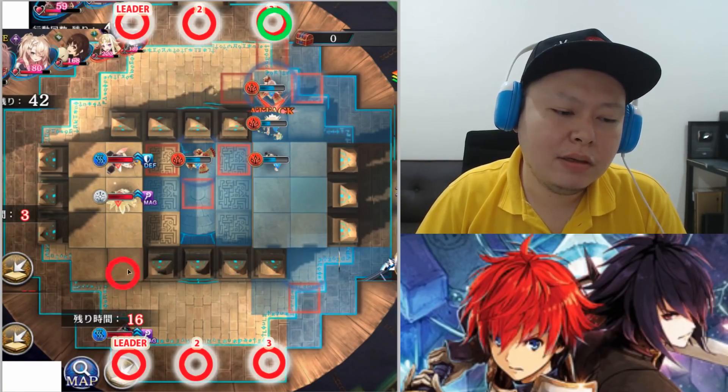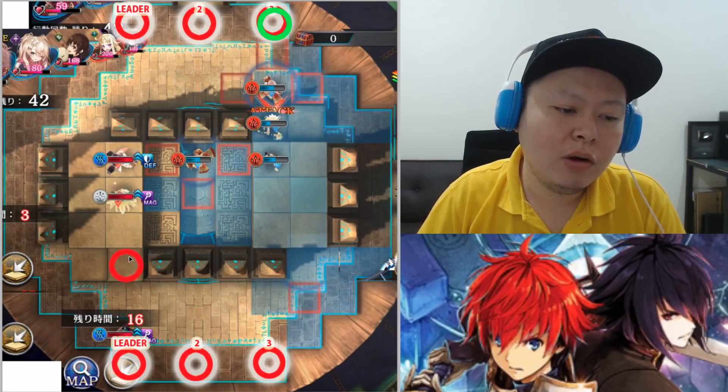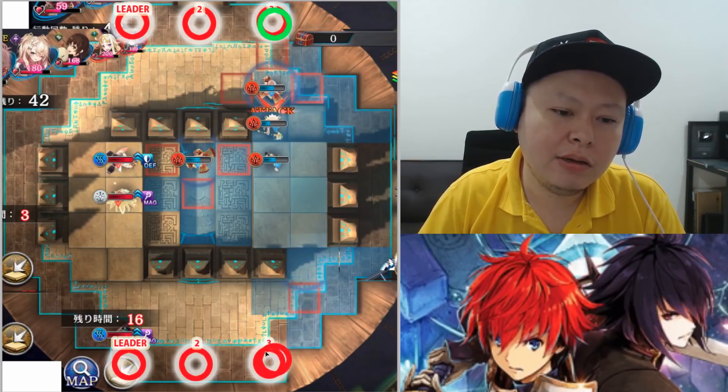On the defending side, the first unit — which is the leader — will be able to climb here with only one height. So if your character only has one jump, your character cannot climb here. That's the basic mechanic to keep in mind.